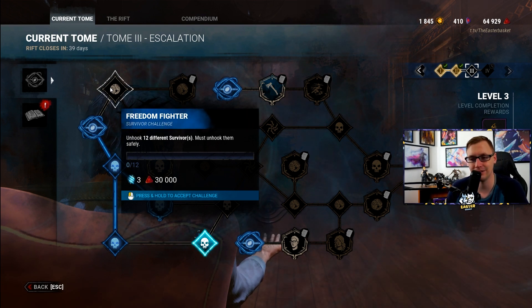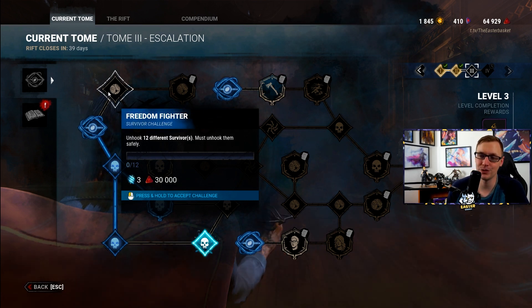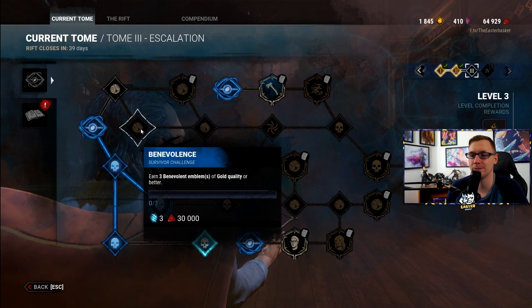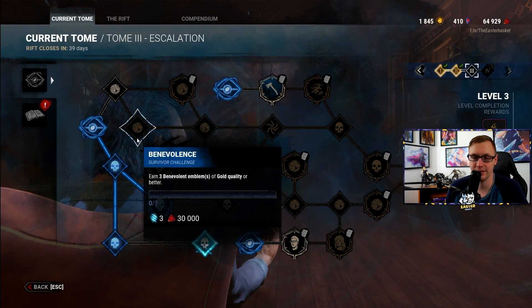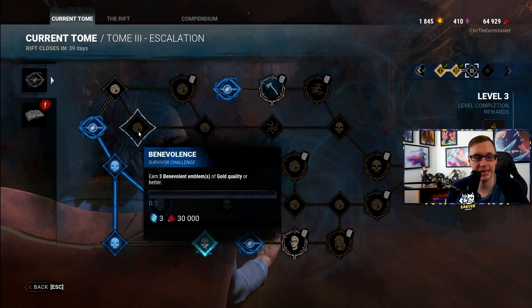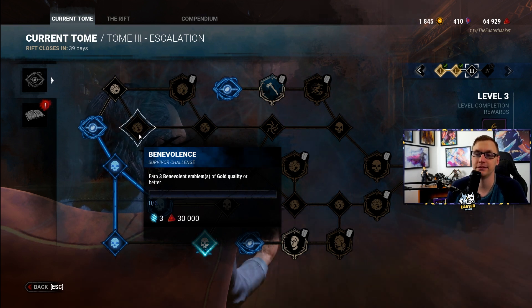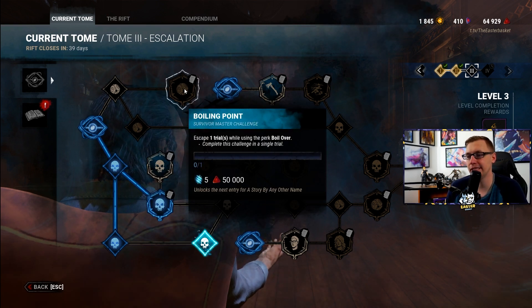Unhooking 12 different survivors — you can probably get between four to seven unhooks in a game especially if you're new, so this will take between two to three games depending on how brutal the killer plays. Benevolence: earn three Benevolent emblems of gold quality or higher. You get this from unhooking and healing people, so take medkits, Borrowed Time, We'll Make It — anything that gives you better healing speed or medkit efficiency.